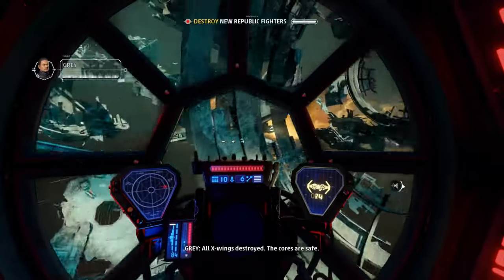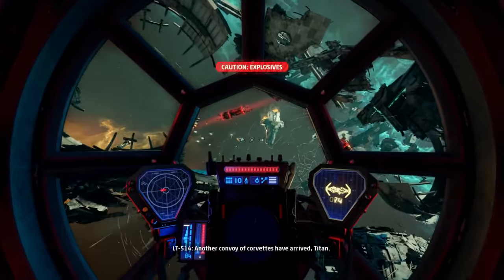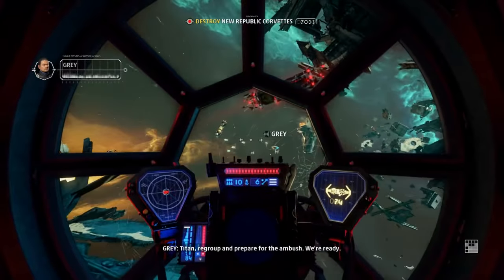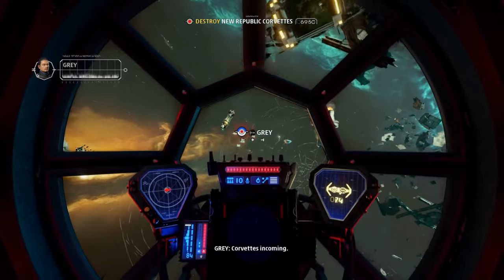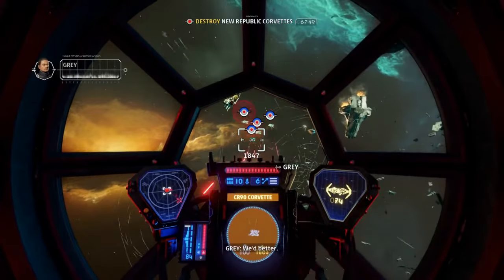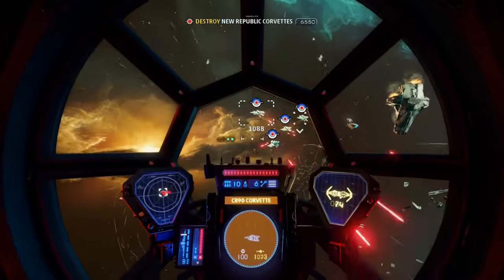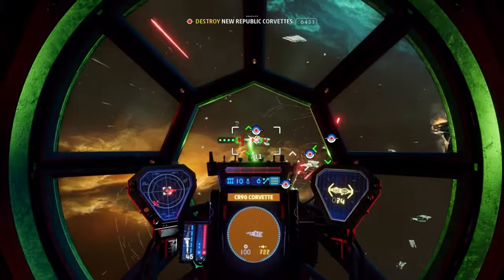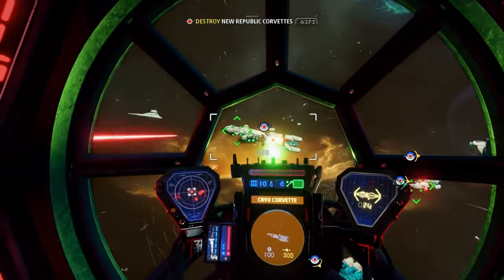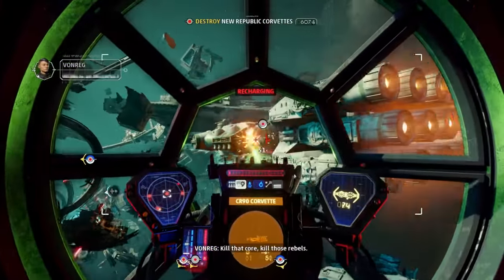All X-wings destroyed. The cores are safe. Another convoy of corvettes have arrived, Titan. Titan, regroup and prepare for the ambush. We're ready. Corvettes incoming. Do we have enough cores to take them out? We'd better. We have to. Die, scum. Try to eliminate it. Kill that core! Kill those rebels!